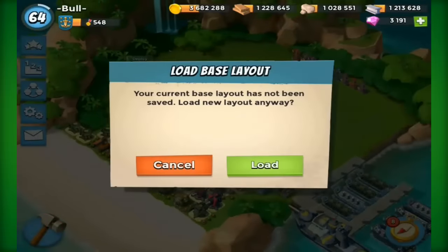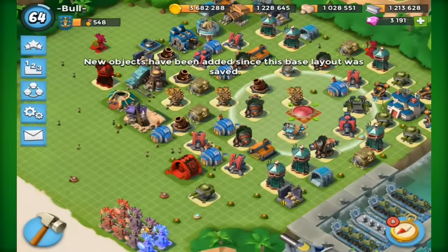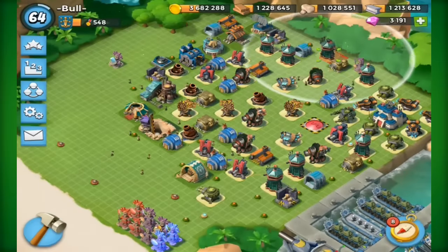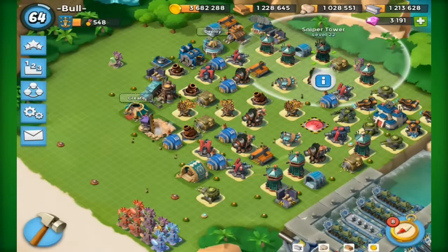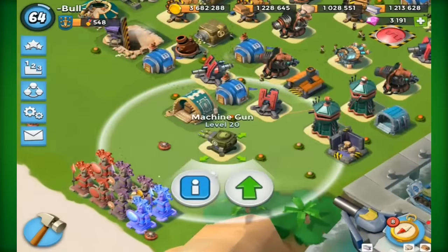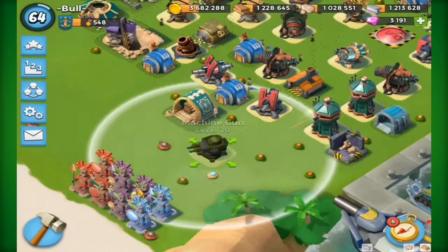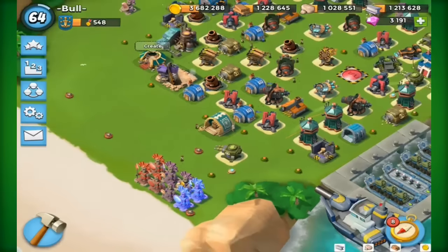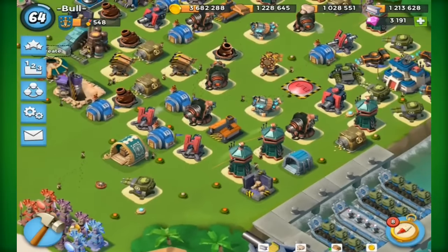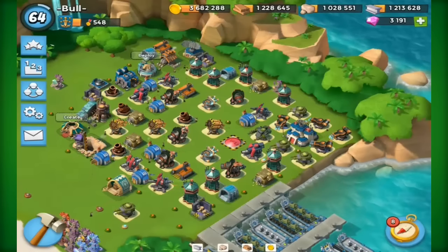I'm going to put it back to my normal base now - I've only got one normal base, I probably should make two. We'll load that back up, put the hot pot in there nicely, and put that sniper tower up here. Some people ask why I've got that machine gun there - it actually applies pressure to smoky warrior rushes. It means they have to use extra smokes at the start. Hope you guys really enjoyed the video. Please subscribe for more Boom Beach videos and I'll see you guys next time. Goodbye.